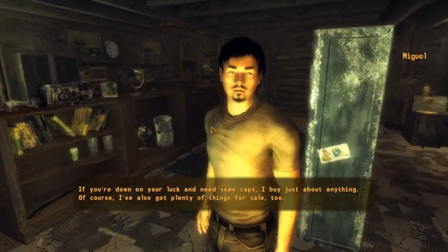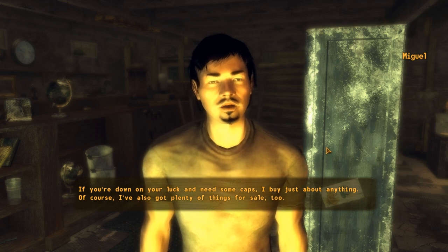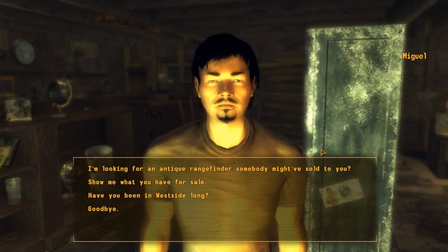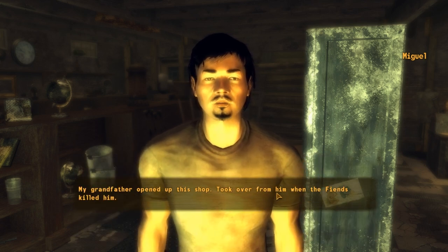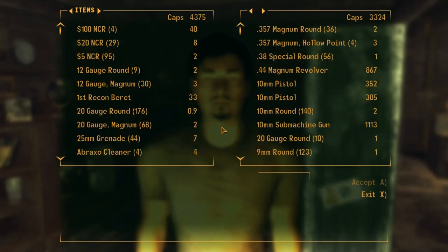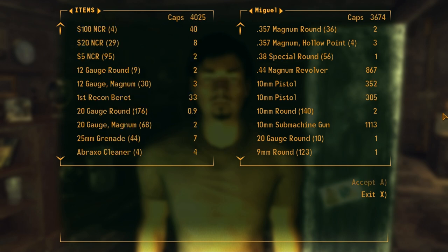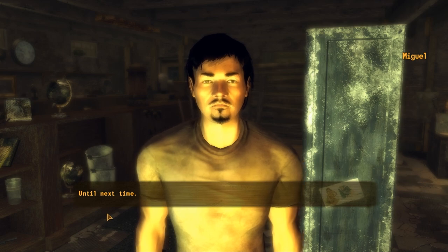This must be Miguel. "If you're down on your luck and need some caps, I'd buy just about anything. I've also got plenty of things for sale, too." Have you been in Westside long? "My grandfather opened up this shop. Took over from him when the fiends killed him." Well, anyway, show me what you got. "Another satisfied customer. Thanks. Until next time."